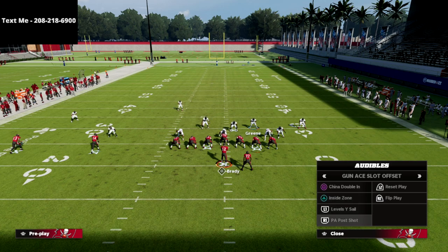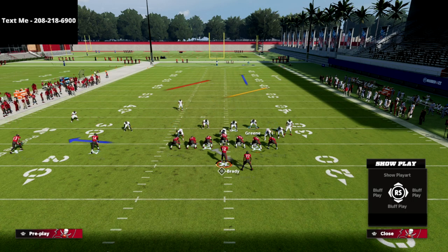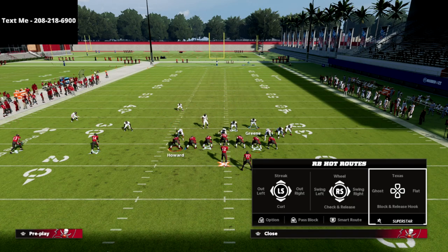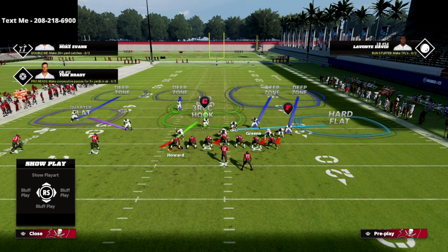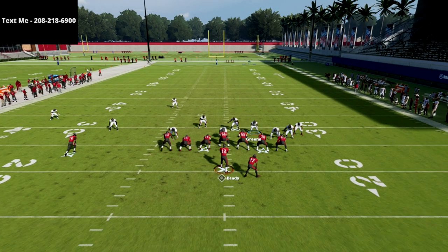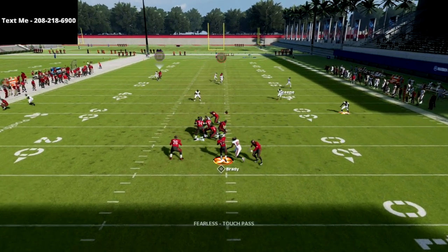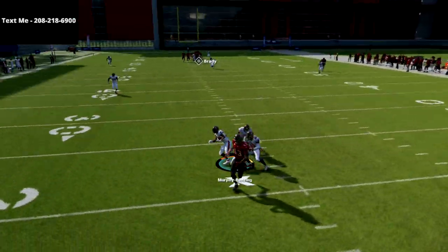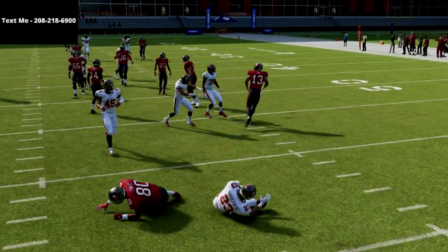We're going to run PA Post Shot again, except this time we'll put a delay fade out there, take the triangle guy and put him on an out route to kind of break the match coverage. I want to show you the double post. You're already going to be coming back into this area — take a look at that deep post route. The mid read goes back to it, the quarter zone defends it, and we're able to take that away. Very good defense for PA Post Shot.